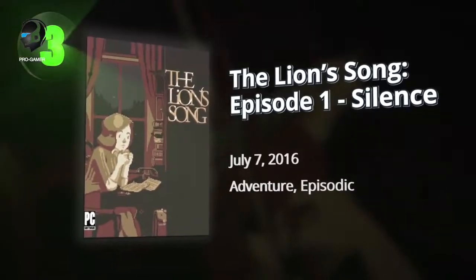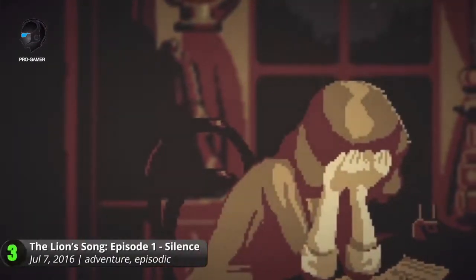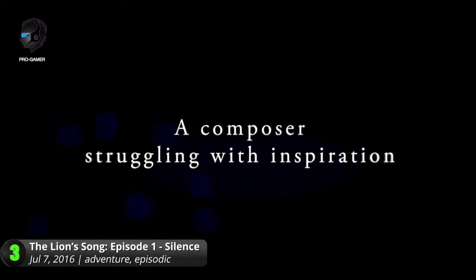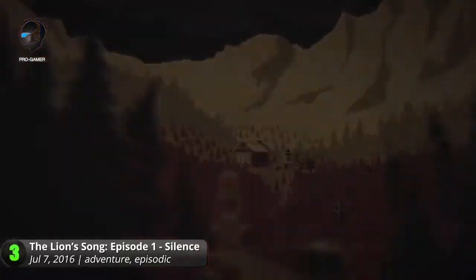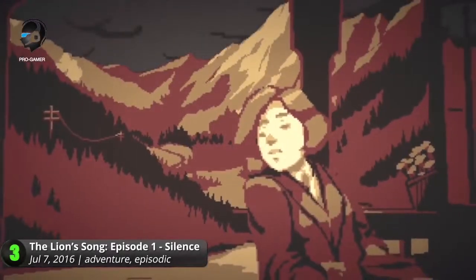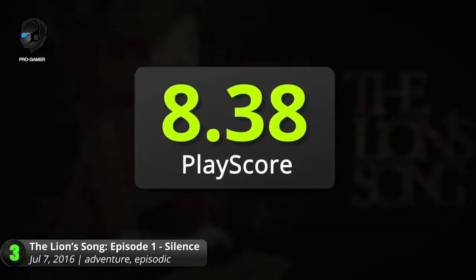3. The Lion Song Episode 1: Silence. The first episode in a captivating point-and-click adventure. Set in the early 1900s, follow the story of Wilma, a talented composer faced with an upcoming concert. She seeks refuge in the mountains to overcome her writer's block and complete her magnum opus. Click on various objects to spur moments of inspiration and complete her melody. It makes use of pixel visuals that, while limited, take nothing away from its detailed and beautiful landscapes. It has a PlayScore of 8.38.